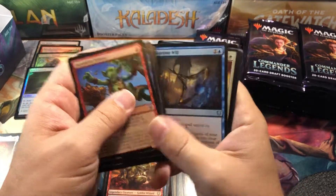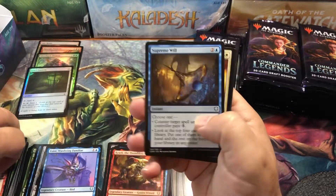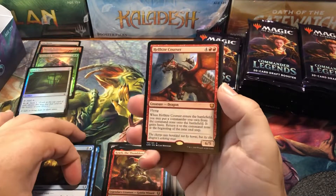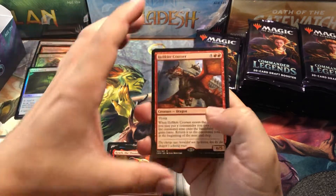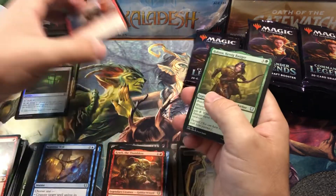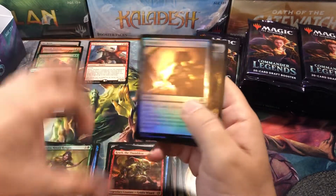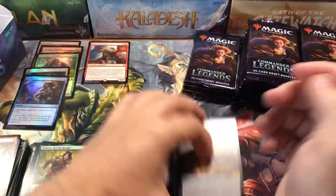I think these boxes are going to be surprising everybody in the future. The price is going to slowly ascend or all of a sudden people will realize how good the product is, there's not much left, and the price will skyrocket overnight. Helikite Courser is our first mythic, a foil common, and a Treasure token.